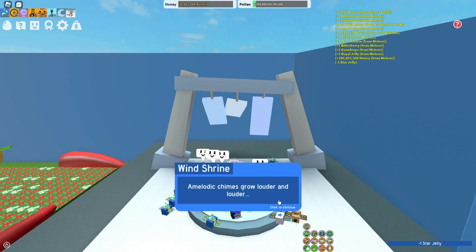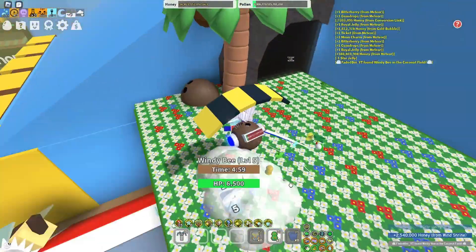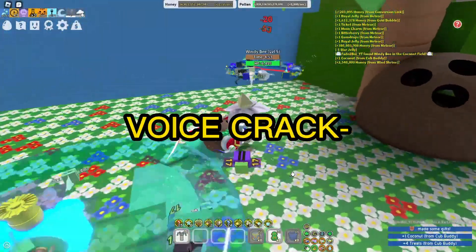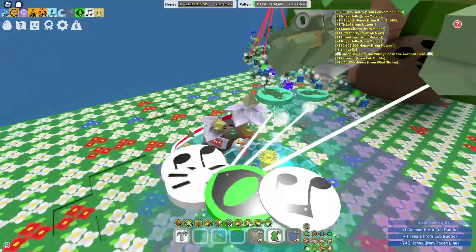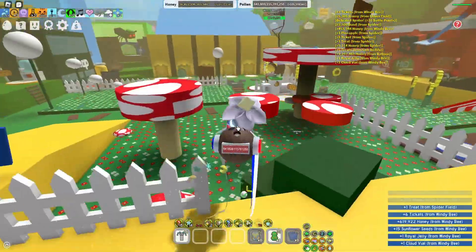The next method is spawning a Windy Bee. Windy Bees help a lot with clouds and they can also drop some glue, glitter, and star jellies among other loot. The best way to spawn one is by donating a star jelly — that's the best way. You could also donate a glitter, but I only recommend donating a star jelly.